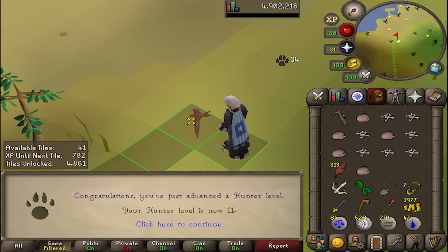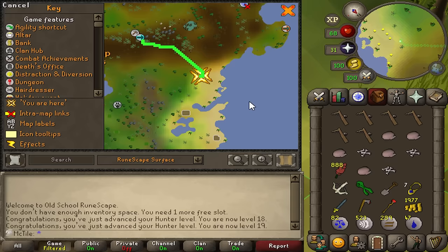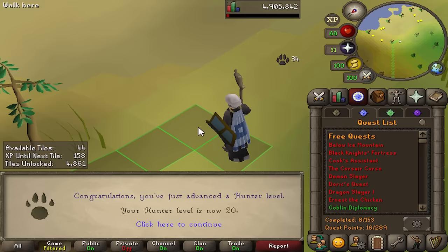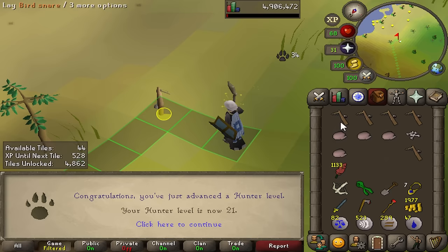10 hunter, 11, 12, 13, 14, 15 hunter, 16, 17. There's 18 hunter, 19 hunter. Now trap tropical wagtails — those are somewhere out here and I'm definitely not going to go unlock them. They're three times faster than what I'm doing right now, but I think I'd rather just book it to 27. This is the level we've been waiting for — now I can place two traps, effectively doubling my XP per hour. Now I can catch two red birds at once.